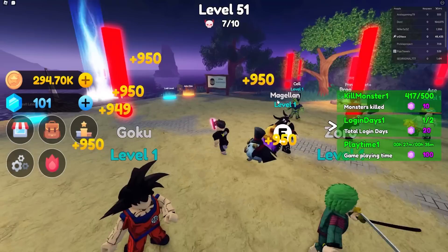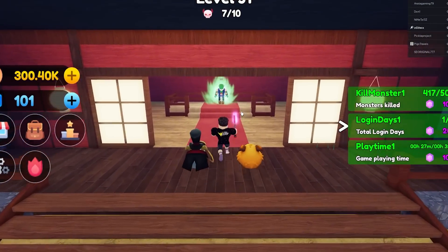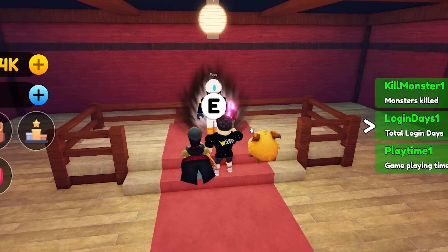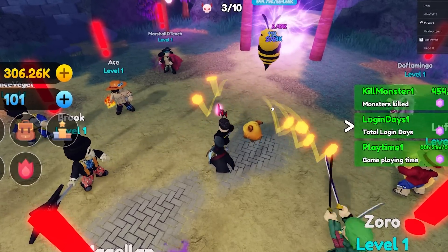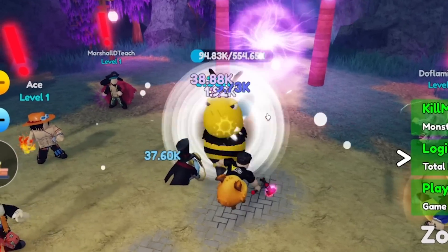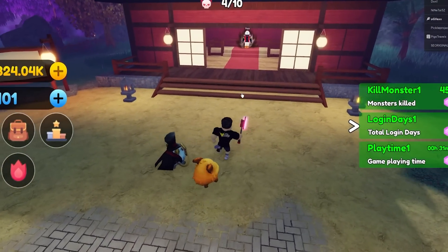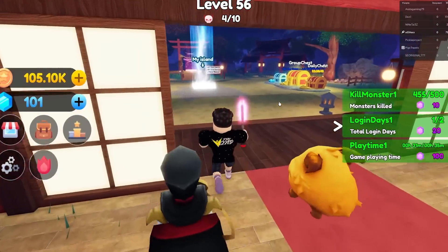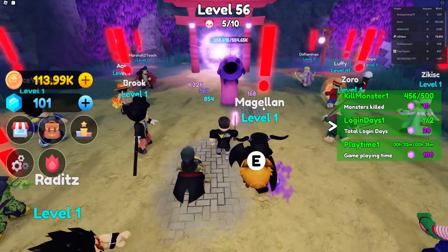I have 300k cash now — going to see how many more champs I can hire, probably two or three at most. We got Piccolo or Nail, Raditz, and Mr. Popo for 218,000. It's getting harder to kill enemies at this point. After Popo, Kid Buu is next — and looking at that powerful player's island earlier, it seemed like they only had DBZ and One Piece characters, no other anime.